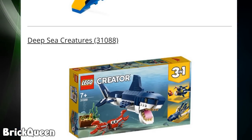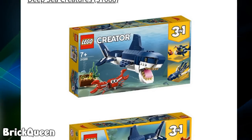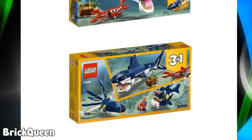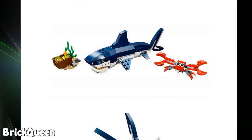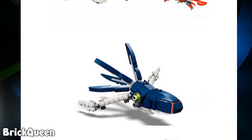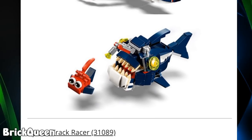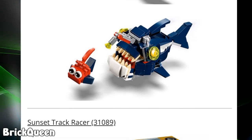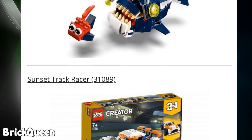Now this one I actually kind of like — the Deep Sea Creatures. They've done creatures before but I think this particular one is slightly new. I like the shark and the different builds for it. The little crab on the side is kind of cute, kind of weird looking. I think this is a big angler fish, and I like the little red fish in front of it. That's probably my favorite Creator set.